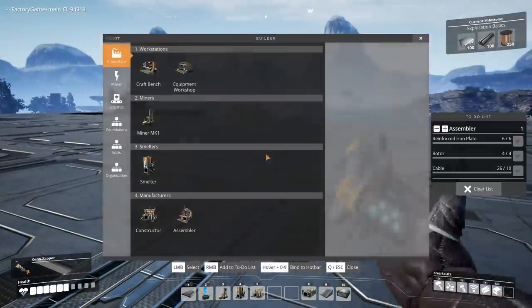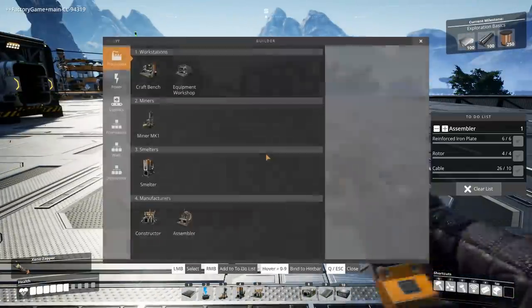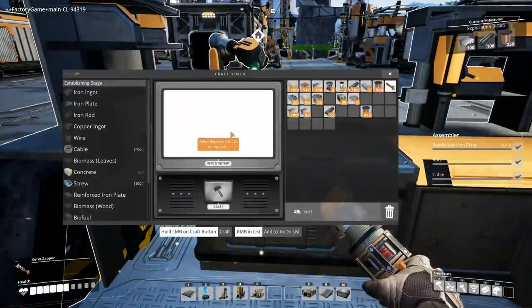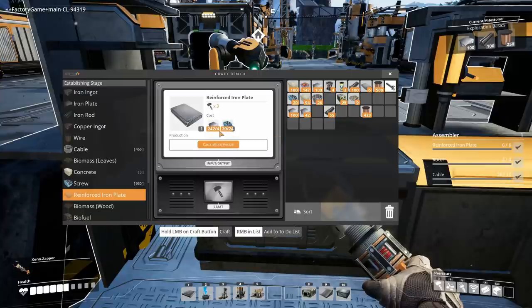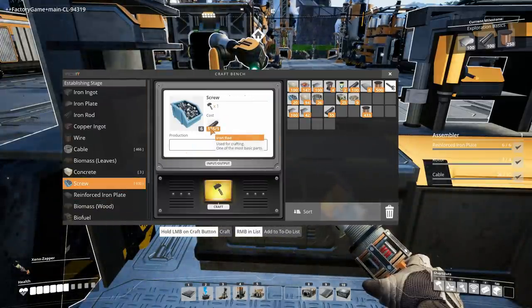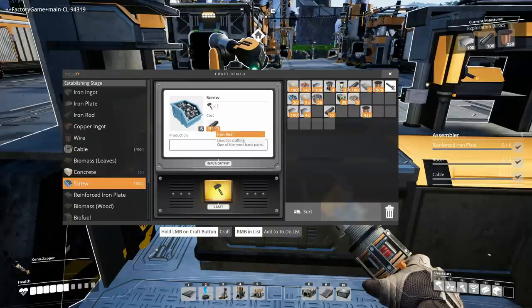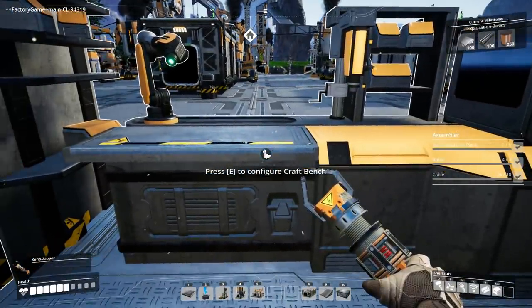I can't even look at recipes unless I've built an assembler or a crafting bench. Let's build a crafting bench just so we can look at recipes. For the reinforced plate: four and twenty-four — so that's one to six. That's going to be one hell of a nightmare because of the screws. They're easy to handcraft, but crafting them in a machine is very inefficient because they cannot be transported on the belt. The belt can only take ten per second, so it's going to be waiting.